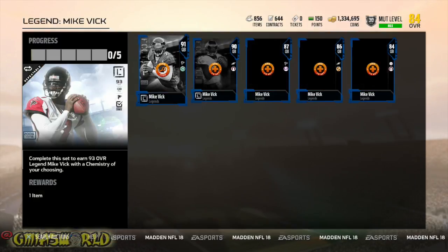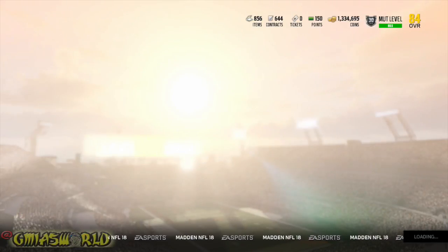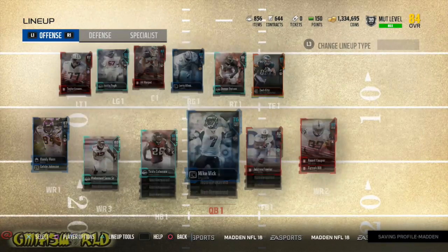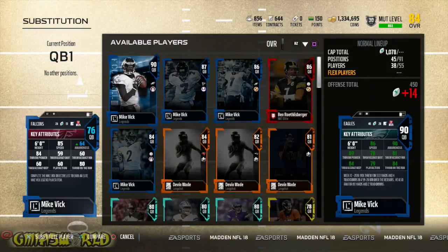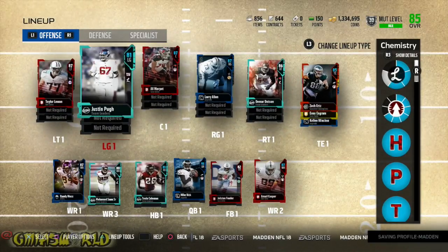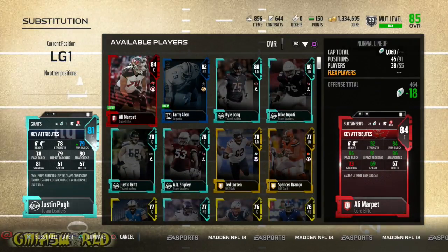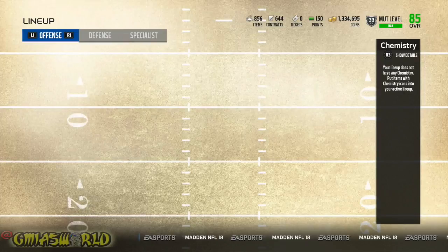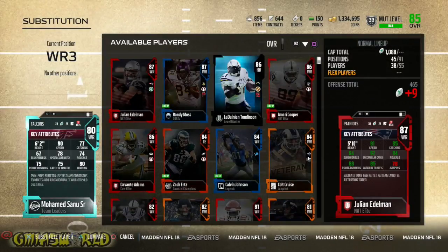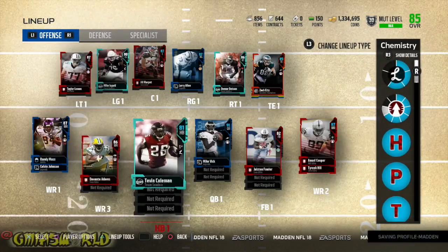Obviously the 91 overall is not there. Let me go ahead and set my lineup back real quick because I was supposed to actually be finishing up a team leader set. But I said to myself, you know what, I'm going to try to pull some Vicks. Because dudes are tweeting me saying they got Vick out of gold player packs. I got to get me a left guard — my left guard game is kind of weak. I had everything all messed up in here because I'm doing my team leader sets, and you got to just put certain things in to make sure that you can do the actual solos.